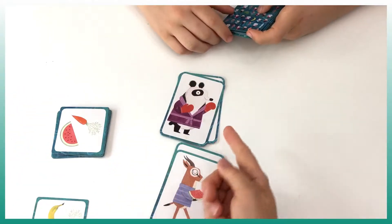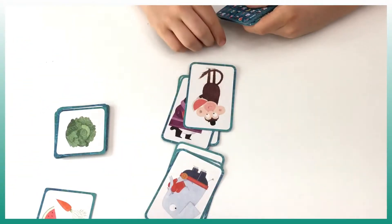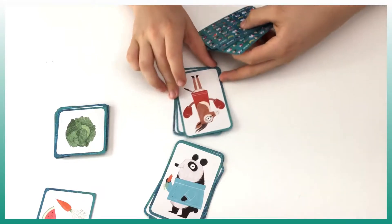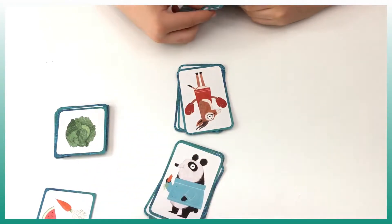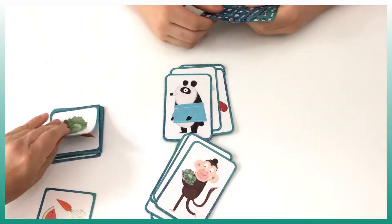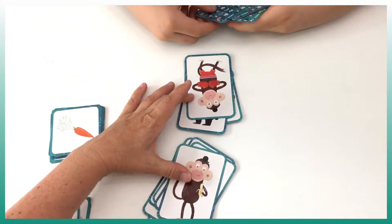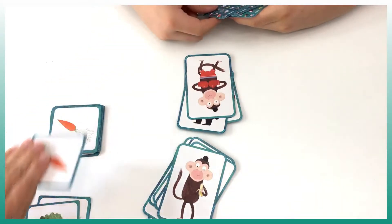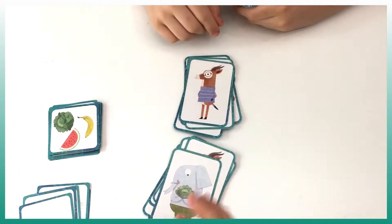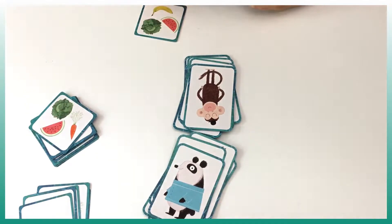Let's continue. This player cannot play — there's the boxing gloves. I have the watermelon again. We need a lettuce or we need two animals of the same species. A lettuce. A monkey — so two monkeys of the same species. However, this player cannot play because of the boxing gloves. The carrot — yeah, the carrot. So you get the lettuce.